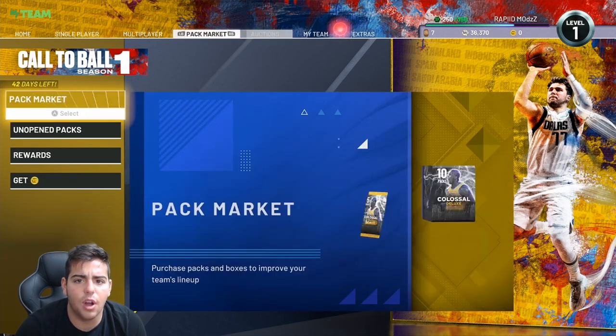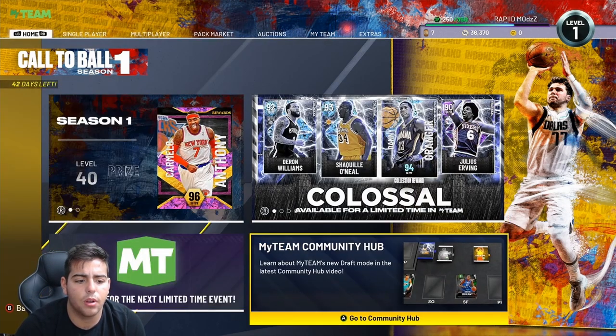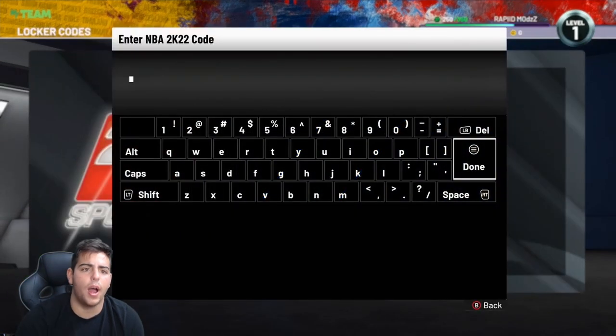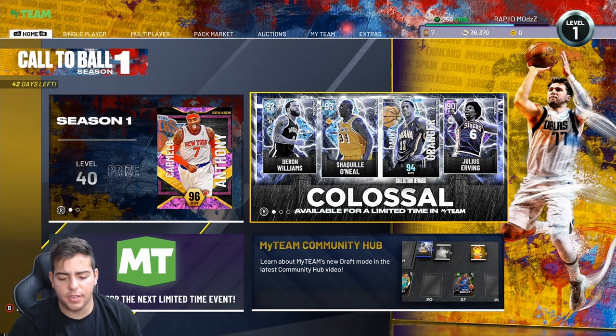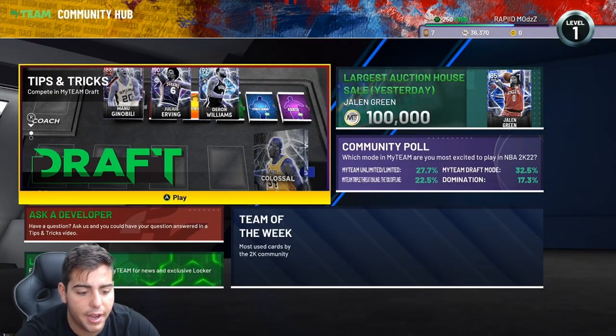Anyways, where's the locker code? I don't even know where to type in this locker code, but we're gonna figure that out. Oh wow — the locker code is on the home screen, MyTeam Community Hub, right here.